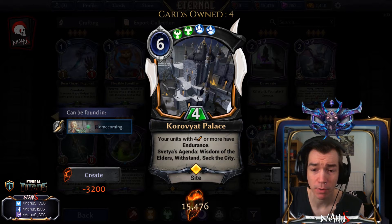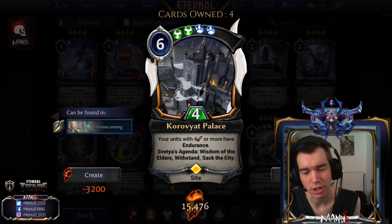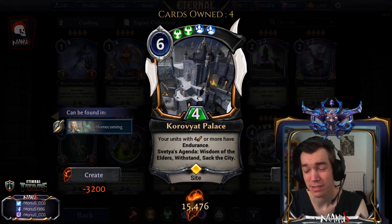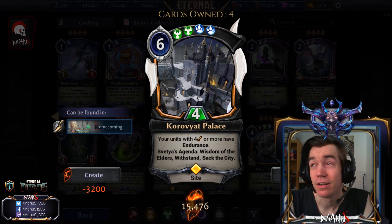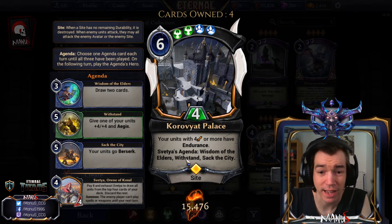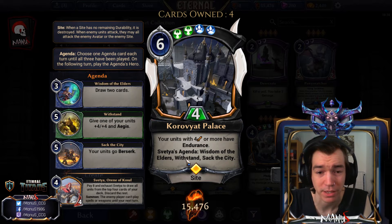The agenda is pretty powerful. First we have Wisdom of the Elders, drawing two cards — straight up unconditional hard card advantage. At the very worst this is going to be like breaking a Permafrost and drawing you two cards while the opponent spends four-plus power to kill it, making it basically a six-cost, better Vital Arcana. Then we have a new card, We Stand, that my guess would be in the upcoming set — giving a unit plus-four plus-four and Aegis permanently.